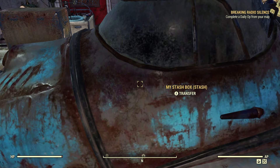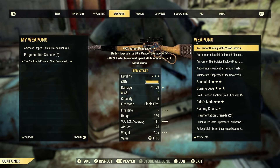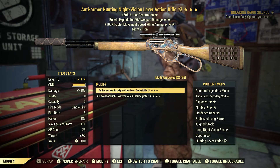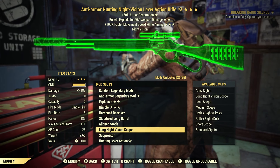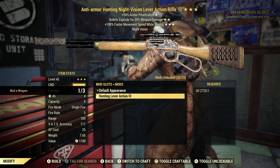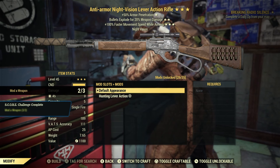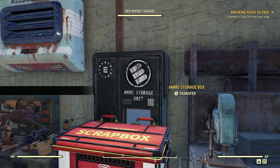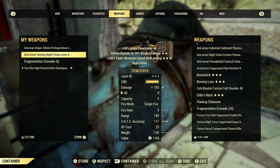The weapon I have on me, the alien disintegrator, I don't have a paint for. So let's go to my stash box, grab this lever action rifle, and head to the weapons workbench. Go to Modify. If you don't know any paints at all, you can put a regular mod on, but it'll cost you resources — that's why I always mention the paint. Go down to Default Appearance — it's not going to cost us anything. One for three. Back to hunting. Two for three. Back to default. Three for three. This only costs a couple of oil to complete this daily challenge.